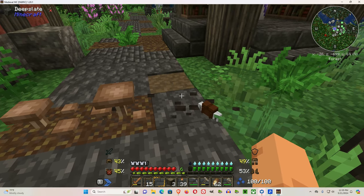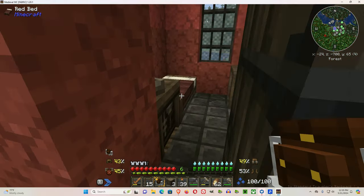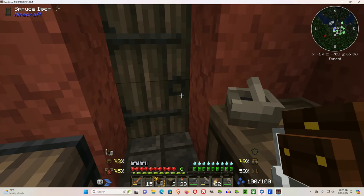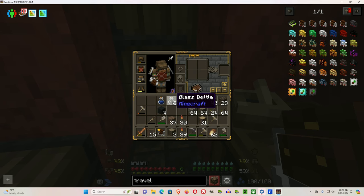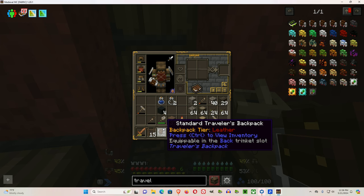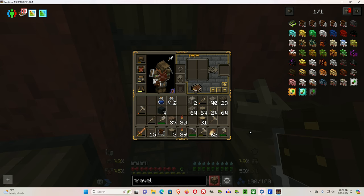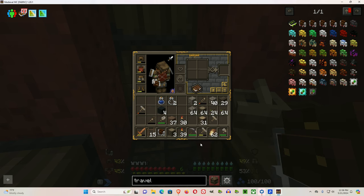I think the Traveler's Backpack is essential. To review the essentials: food, something to hold your water in order to rehydrate, and the Traveler's Backpack. Of course you also want armor and some wood, which you can pick up while traveling and exploring.